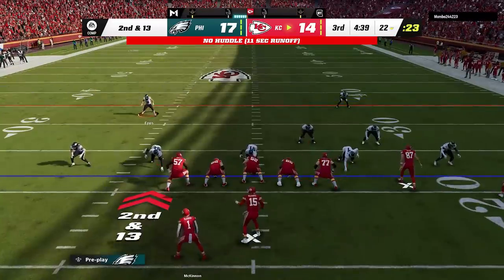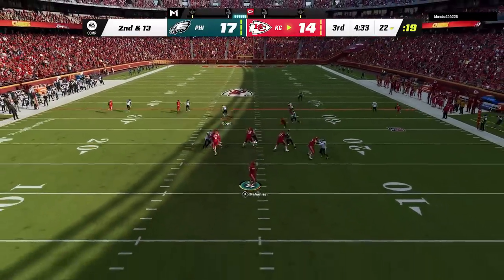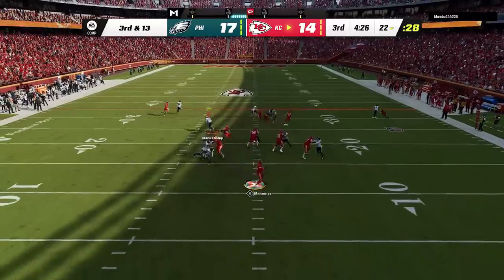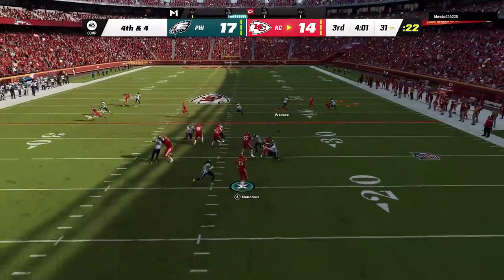He calls hurry up on the next play and I switch back to my cover 2 man from this formation, as I still plan on using these two coverages the most in my two-play scheme of this defense. On this play I use the safety as he tries to beat me on a deep crosser, then on third and 13 we go back to the man zero blitz and get a stop 4 yards short before he hurries me up and hits Kelce, who really can't be covered in this game.